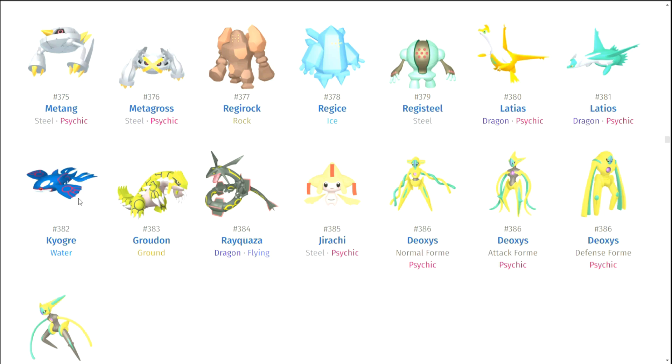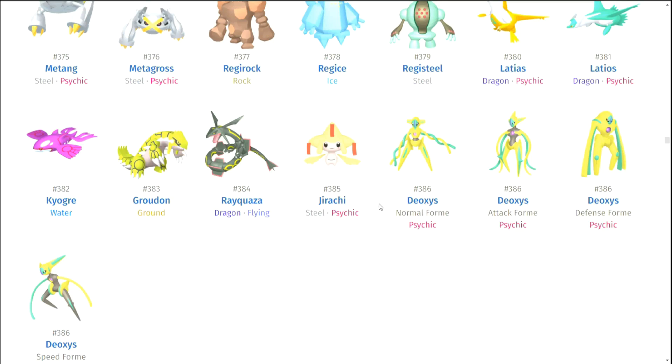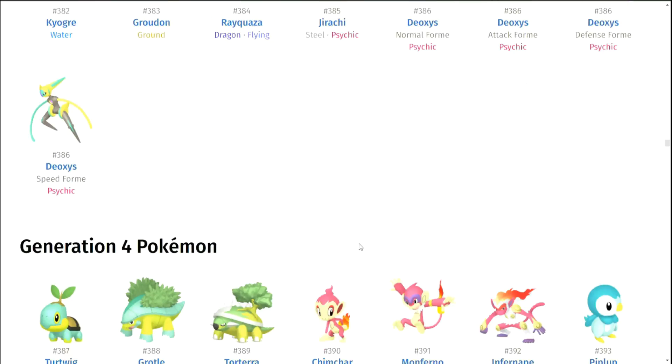Rayquaza — Rayquaza has a famously great shiny. They knew what they were doing and it's just absurd: black with yellow streaks. Just look at how good that shiny looks — it's unfair. Jirachi is okay. Deoxys — for my favorite mythical Pokemon I do think Deoxys is kind of an underwhelming shiny form. I wish they did something else with it. They should have made it look really cool — even if it was a subtle thing like changing the gemstone to green, like in Destiny Deoxys. That would have been a cool Easter egg reference.